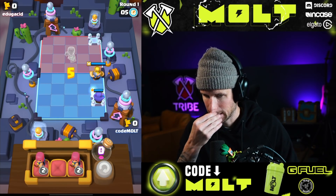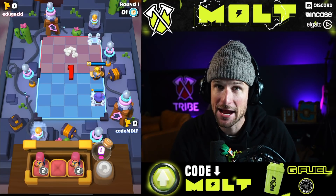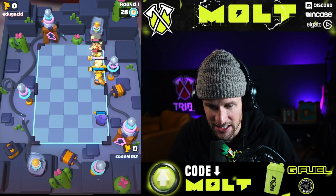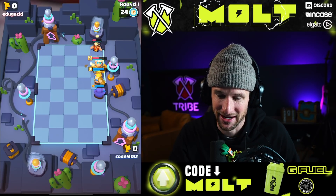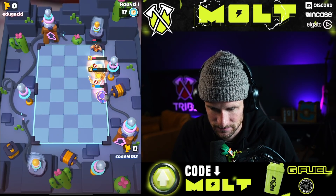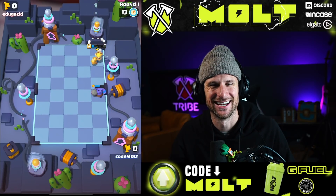This should be pretty good because bowler is better than e-wiz sometimes. Watch this — e-wiz gets stunned and then stunned again, but we still might lose just because of how strong the e-wiz is with that stun ability. Bowler's popping off — yes, dude, so sick!